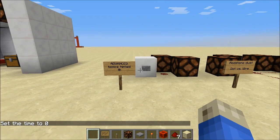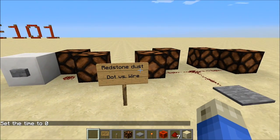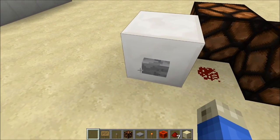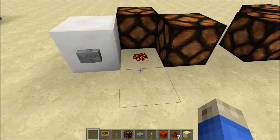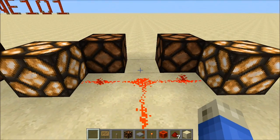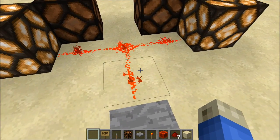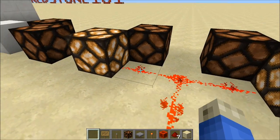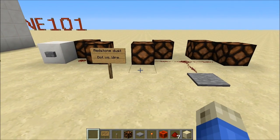Some of the advanced topics we've hinted at are the differences between redstone dust dots and wires. This is a redstone dust dot — when powered, it'll power all the blocks around it, and it actually powers the block it's in as well and on top of. But a wire, you can see, is more directional. This is considered a wire junction, but these pieces here — these three are wires — and they are only sending the power into this block, not powering an adjacent block like this dust can do. But it's both just dust.